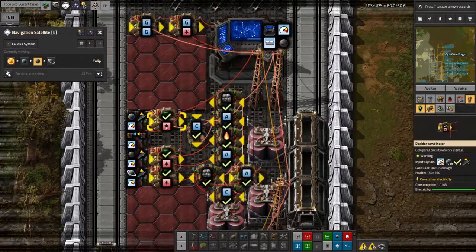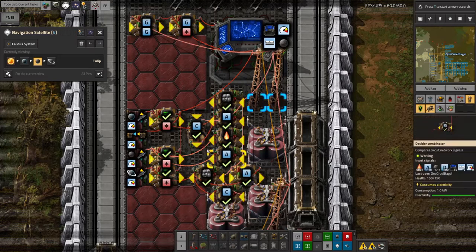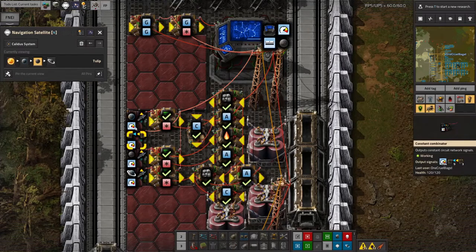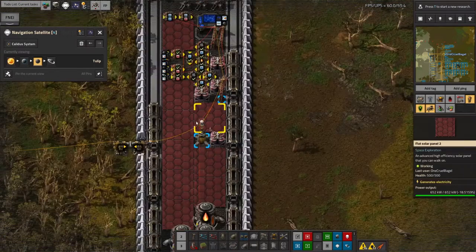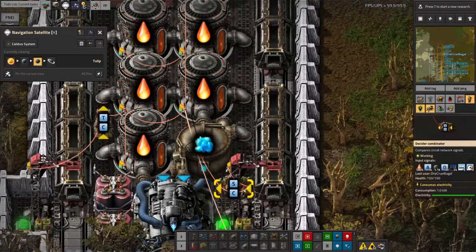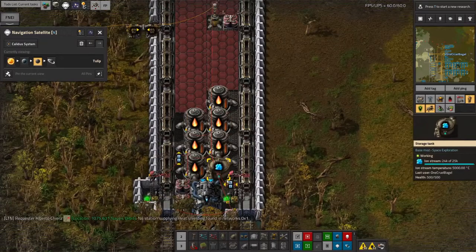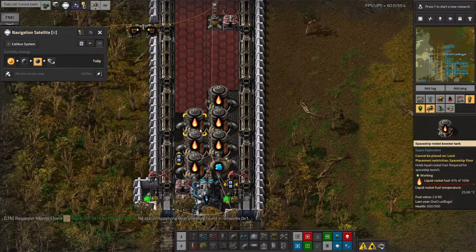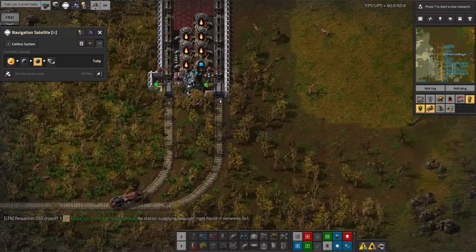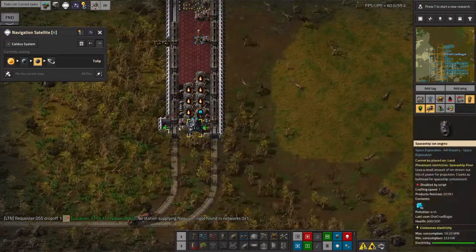Up here we have a system that watches all of the inputs to make sure they've got the correct numbers, and when the inputs are all correct it passes a signal through one of these combinators. The signal that says yes, there are enough trains here is delayed slightly because it has to go through these decider combinators. So there's a one tick delay, and that means there's a one tick where the ship will think it's ready to take off but actually isn't because the trains have left and gotten into the gaps in the doors. So the ship will then lift off and cut the trains in half - that's what's happened here.